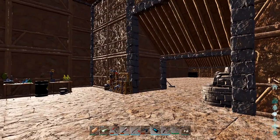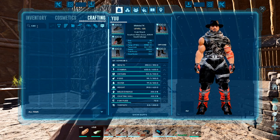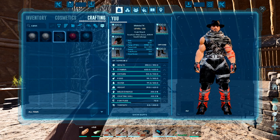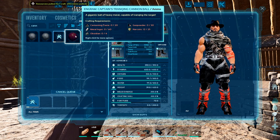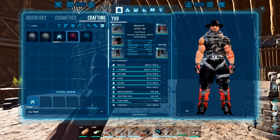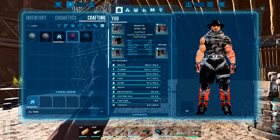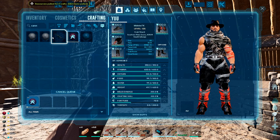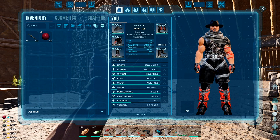First things first, I'm going to make the Captain's Cannon. And then I'm going to hopefully be able to make this — the Tranquilizer Cannonball. Let's see if I can make five. So far so good. Load that up in there.